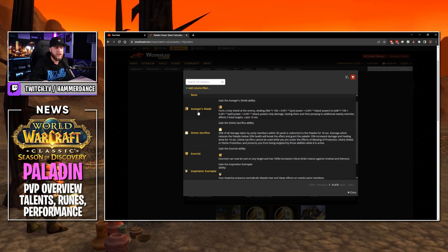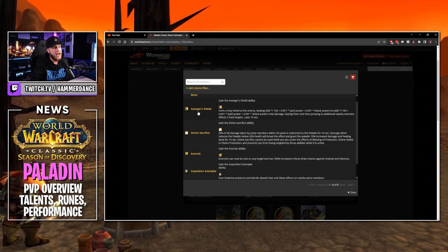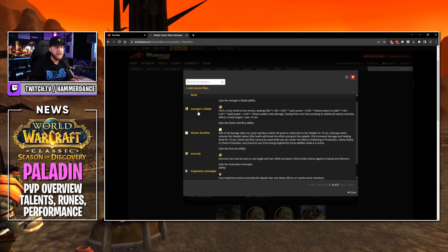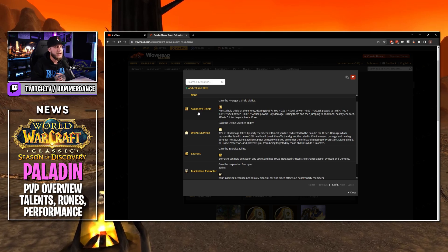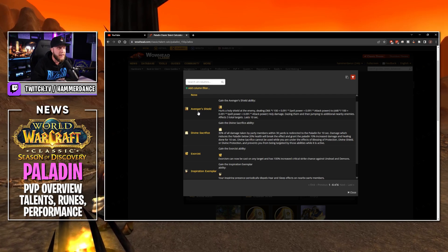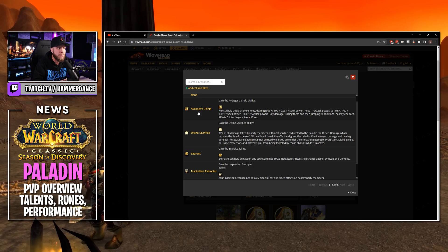We're not really worried about the damage that Avenger's Shield does — we're worried about the daze. It's basically a slow, and what you can probably do is keep a one-hander and a shield in your bags and make a macro that throws on that one-hander and shield and casts Avenger's Shield, then you throw back on your two-hander when you get to them. This could potentially give the Paladin a gap closer and that would be pretty strong.